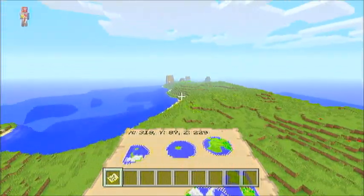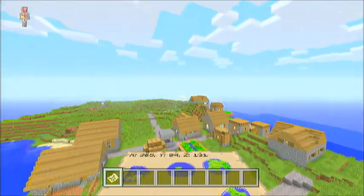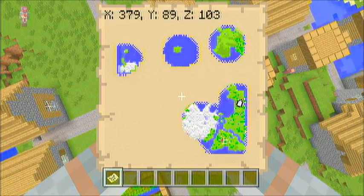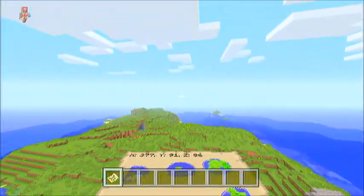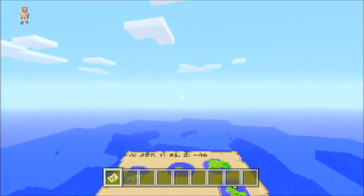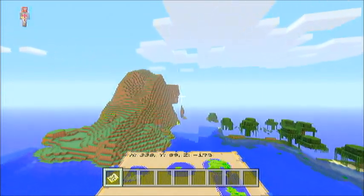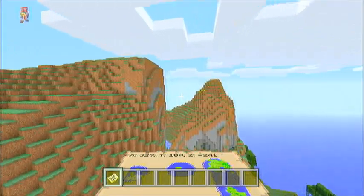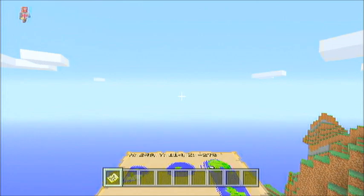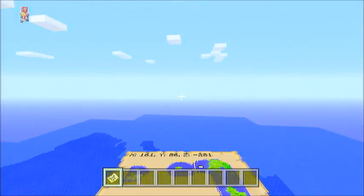And then we have the next village, village number two, and the coordinates for that are X379 and Z103. And then we are going to continue going over this ocean — as you can see, pretty nice mountain range, I liked it a lot. And we will continue over to a mushroom biome.